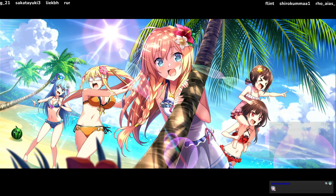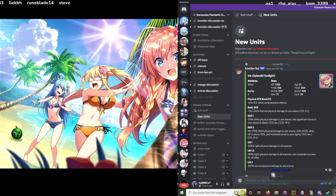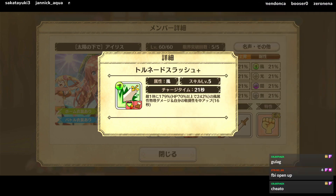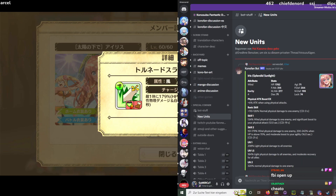In the unofficial Discord we have a cool bot to showcase units - you can see their stats, attributes, passive traits, and skills. I want to use this to show off the units because it's a simple and clean way to show what each unit can do without needing to trust my translation of the Japanese skills. So for Iris, we have a Wind Iris.